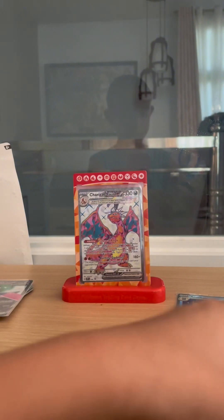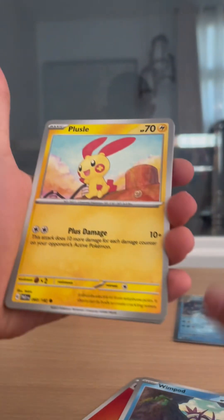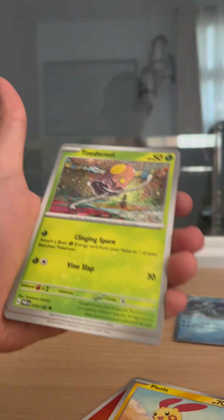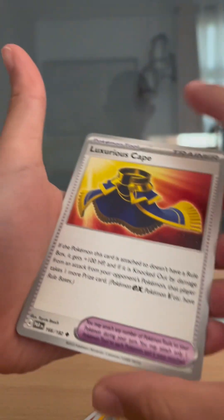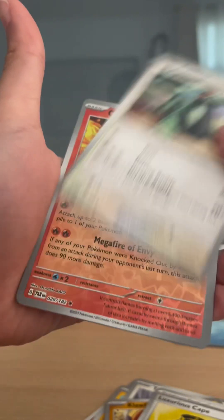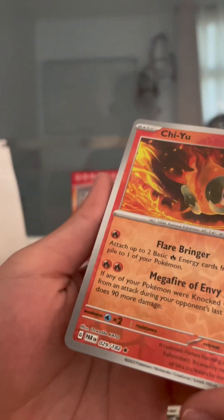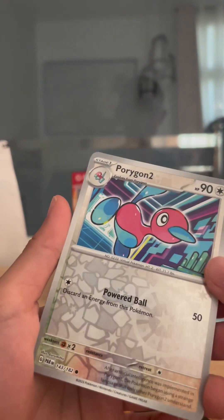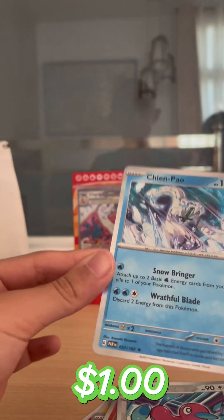Next pack — let's do the Good Bite, I think. Okay: Fire Energy, Wind Pod, Pulsey, Tandem Moss, those cool Cloth, Luxurious Cape, Psychic — Shin. That's a rare, but a reverse. Another Porygon 2 but a reverse. And Chen Pao, Chen Pao — whoa, Chen Pao!